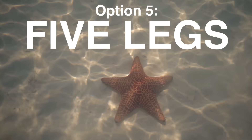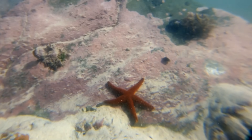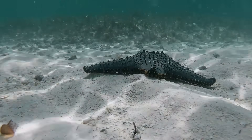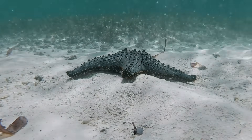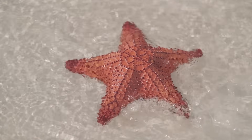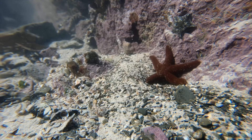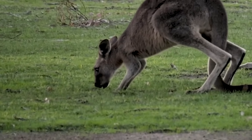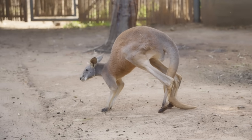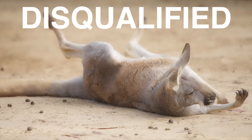Five legs are far less popular. The category would be pretty barren if it weren't for a group of star-shaped oddities. Most species of starfish possess five limbs that somewhat stretch the definition of a leg, as it's actually the numerous tube-like feet below each limb that allow a starfish to move along the seafloor. Their appendages are sometimes called legs, sometimes called arms, and sometimes called rays — a third unique category created specifically because starfish refuse to be normal. The other candidate for a five-legged animal is the kangaroo — but kangaroos are officially disqualified.